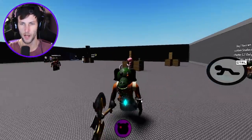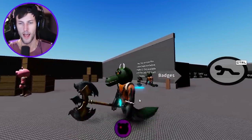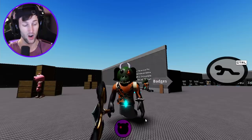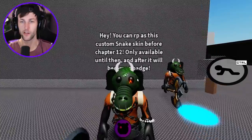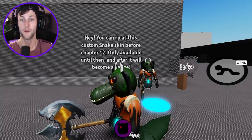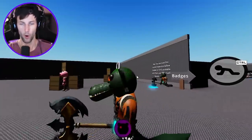It's got like the little horns up top on his head. I don't exactly remember the outfit that the first one had, but this one's definitely different. And I'm pretty sure this would mean jump scare unless he doesn't have one. But it's pretty cool. I think it's just called the snake. It says that you can roleplay as the custom snake skin before chapter 12, but it's only going to be available until then. After chapter 12 is released, it will then become a badge. So make sure you guys come in here and morph into it.